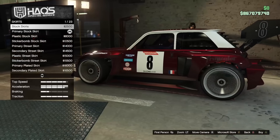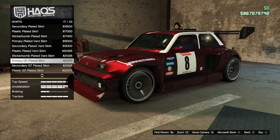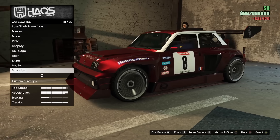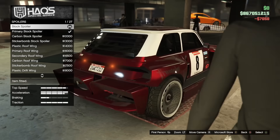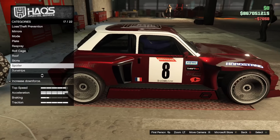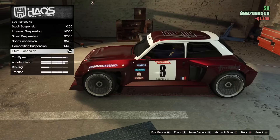The first quirk is actually a good one. If you aren't a fan of any of the spoiler options on this vehicle, you can do the trick to remove it altogether by buying one of the spoilers and then flipping it back and forth until it disappears on the stock option, then hit A or X to select that one. And that's what you see here on mine — I think it looks better with no spoiler, to be honest.